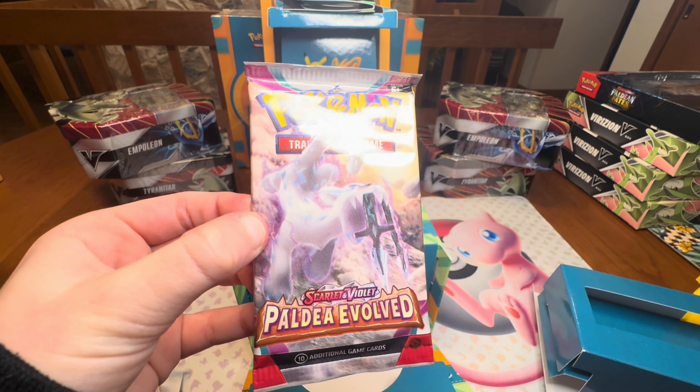Alright, getting on to the next pack — we got a Paldea Evolved. We got a Clabble, Tropius, Dunsparce, Hoppip, Dendra, Polteageist, Noibat, Moril, Moril, and Arabaska. Third pack we got an Obsidian Flames — get the Charizard!